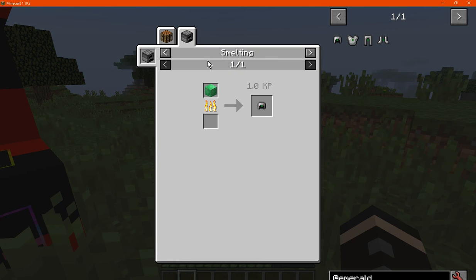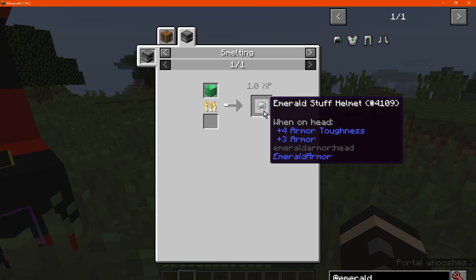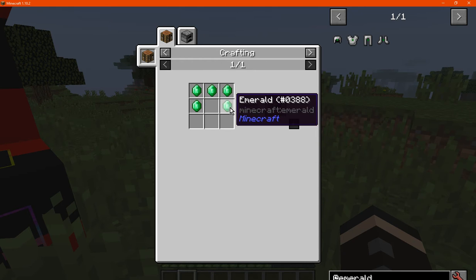There is one for smelting an Emerald block to make an Emerald Helmet, even though it's four more than needed, but it's a recipe and it exists.